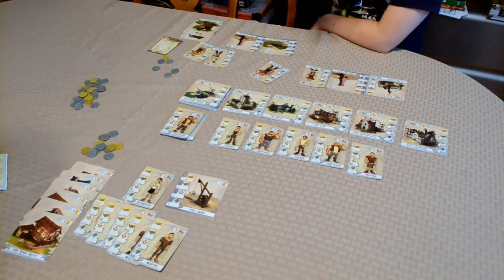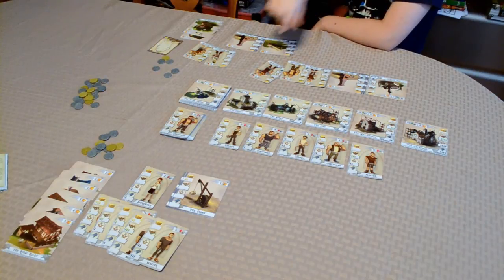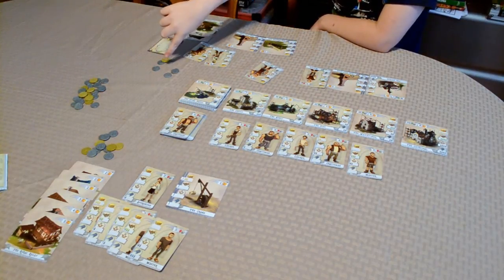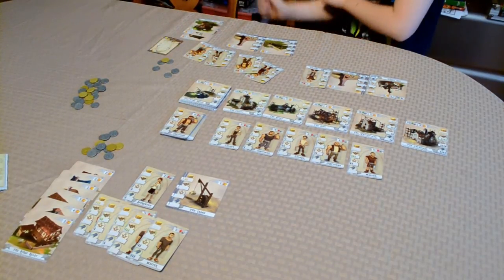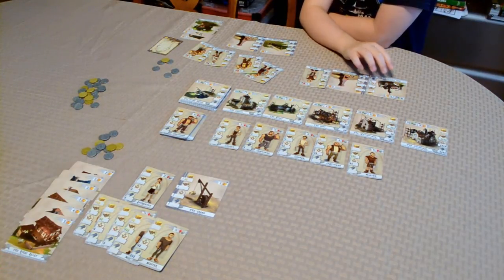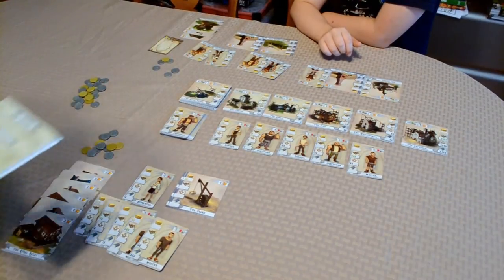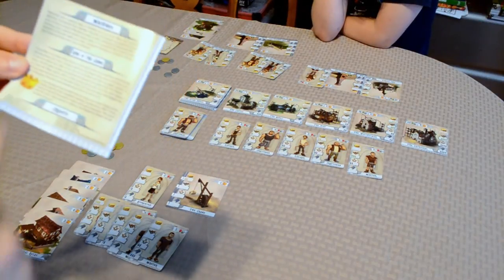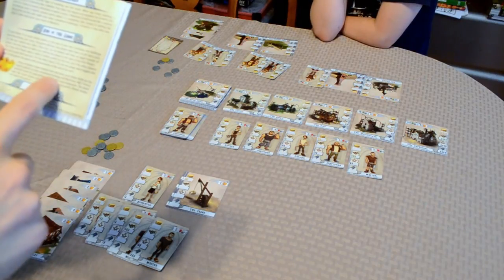At the end of the game, each player totals their victory points for completed buildings and machines, then adds one victory point for each ten coins worth of value still in their possession. I count my coins and get two extra victory points, giving me a total of nineteen victory points.